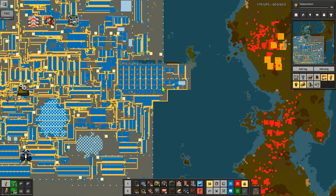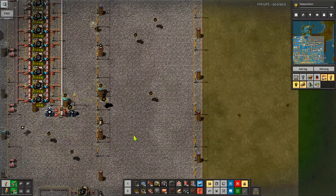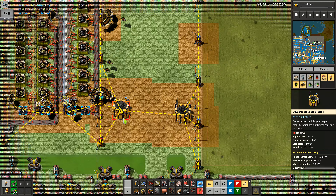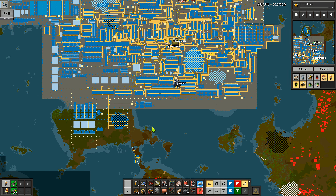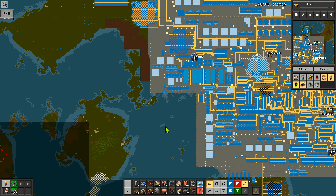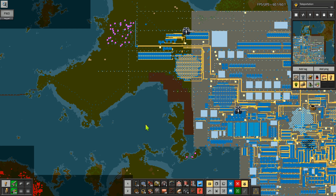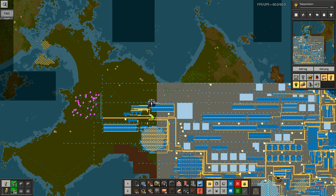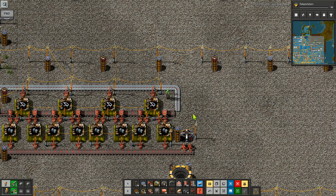We'll go here and here like this, and there will be a belt that goes out that way and into there - method to my madness, don't worry. We copy in here, we copy from that belt, take it up - I want to bring that up and have it exactly like that. Place that in there, and I'll go over and do that again. Off go my little robots.